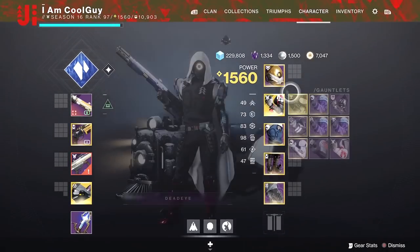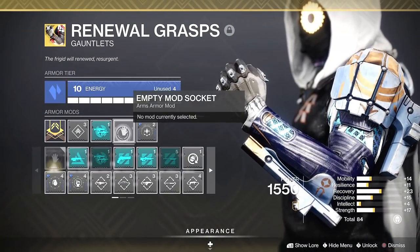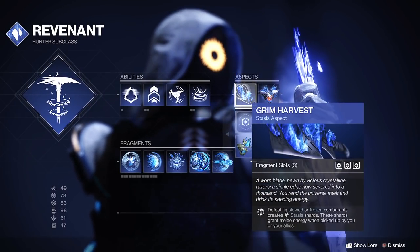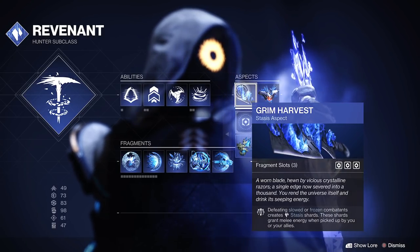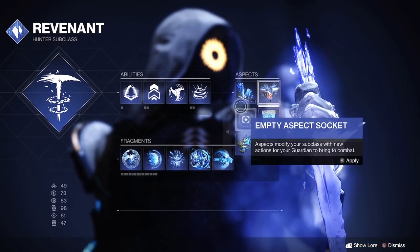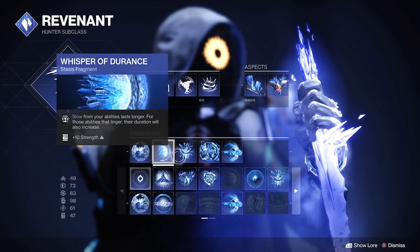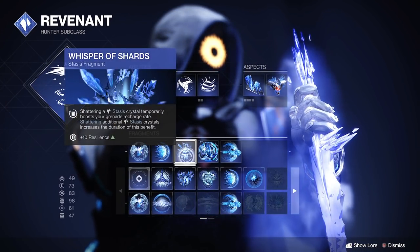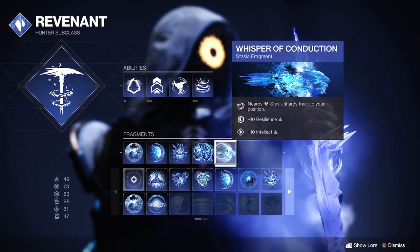When it comes to PvE, no matter how you cut it, using this Dustfield with increased damage reduction for you and your fireteam — or throwing it on a champion or hard-hitting target to make them do less damage — it's elite no matter how you look at it. For the build: I use Grim Harvest for the shards and Winter for the size. For fragments: Chains for the damage reduction, Durance for the duration, Shards for grenade regen when hitting the crystal, Rhyme for overshield, then Conduction so the crystals move to me. There's also Rending for increased kinetic damage on Stasis targets.